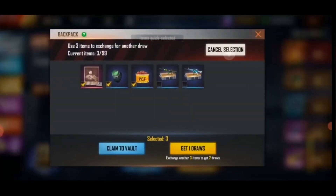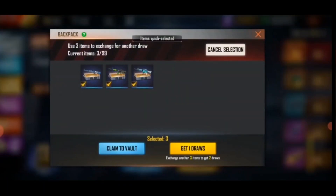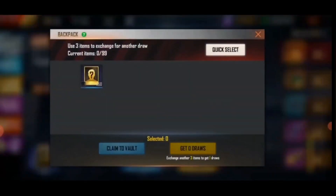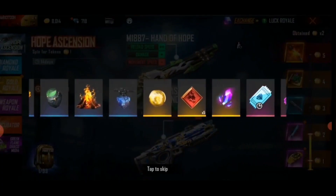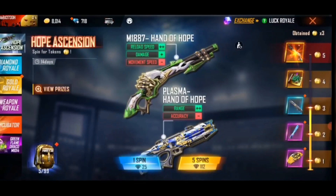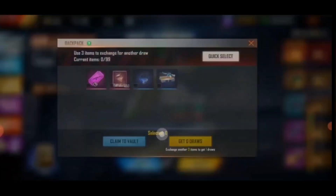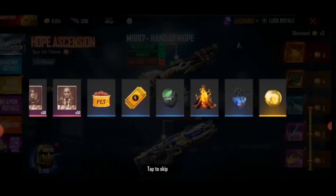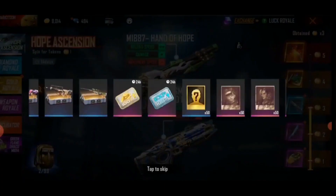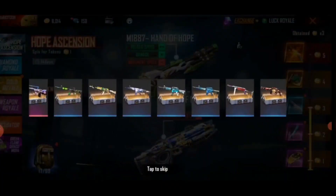Then we will get a token and a token. We also have a little bit of items, we also have 3 items. We also have a spin and a diamond. We also have a token. Now we have 3 tokens, we have plasma skin. Now we have a spin but we have a diamond. We have 4 diamonds, we have 3 tokens. We will exchange items and we will have 5 diamonds. We will also have 3 diamonds.